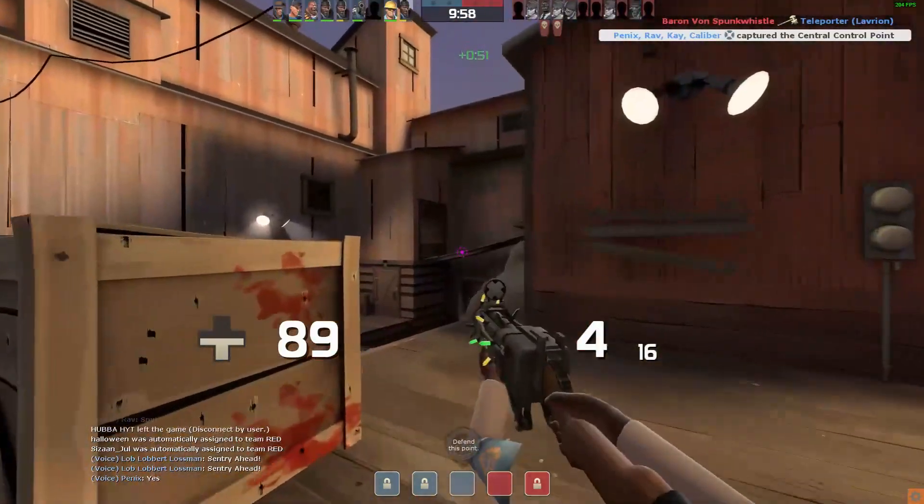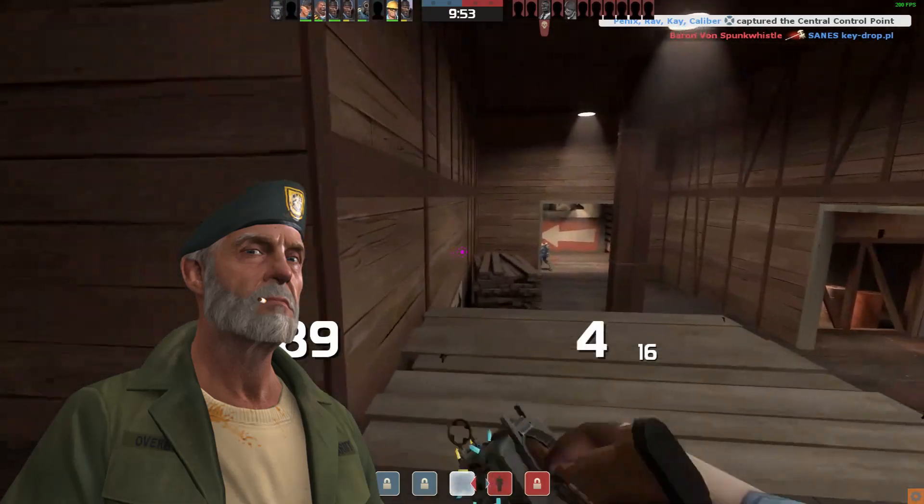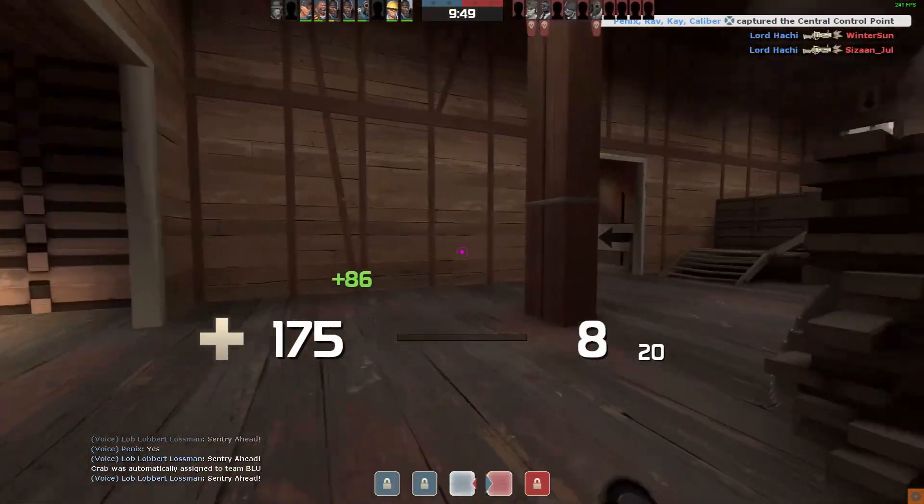This is in line with the beret worn by Bill, also known as William Overbeck, who is one of the main four characters in the zombie survival game Left 4 Dead 2 — which is an iconic part of Bill's character.